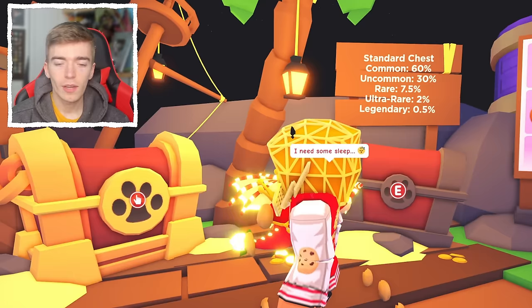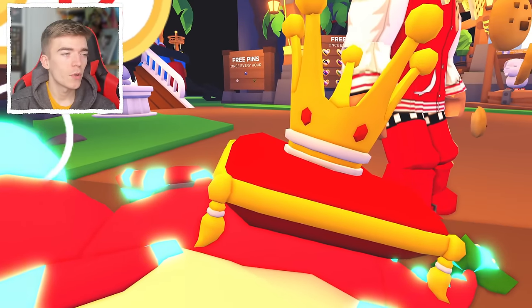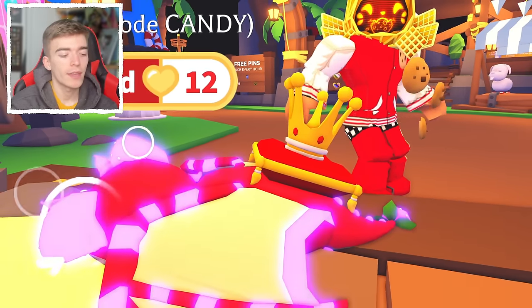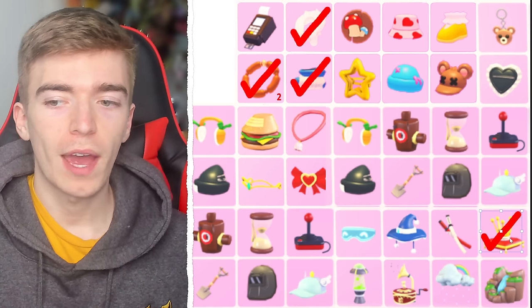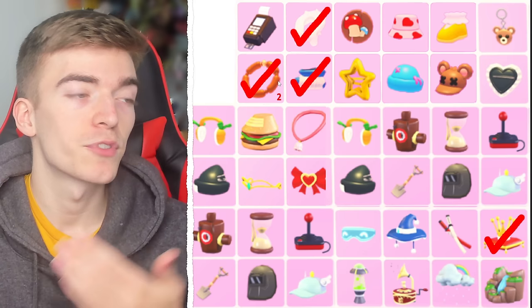Let's equip this and see what it looks like. I guess it goes on the pet's back and then a crown goes on their back — very strange item. You'd think the crown would go on the head. That is our first ultra rare, which is pretty good because this one is separate to all of the commons we've received so far.